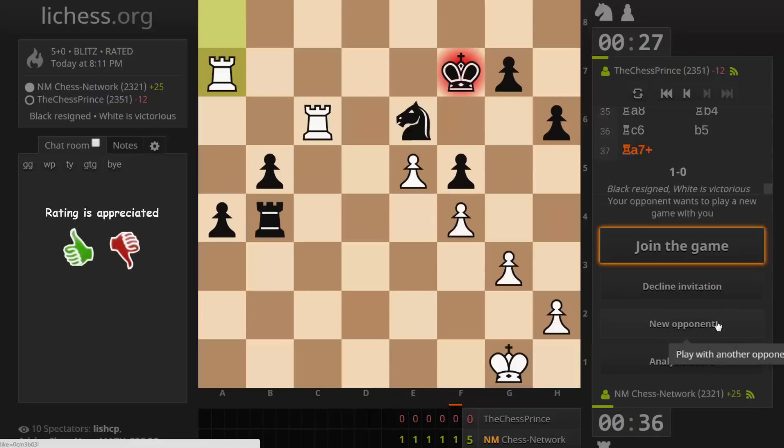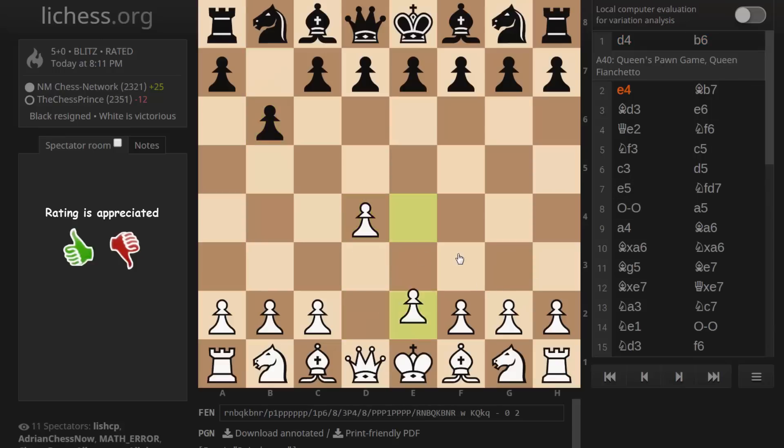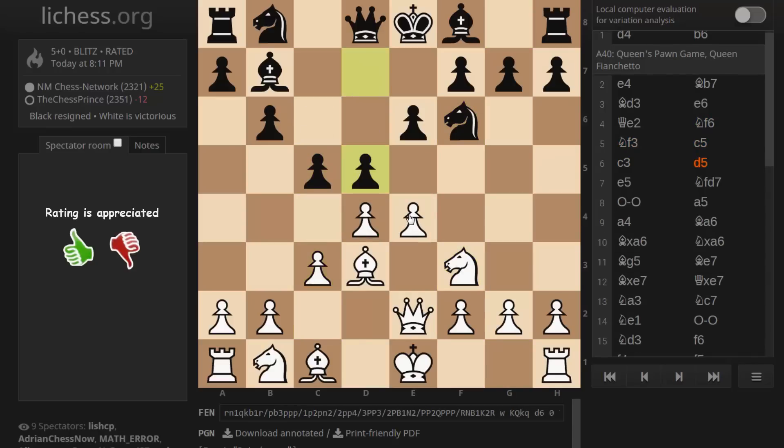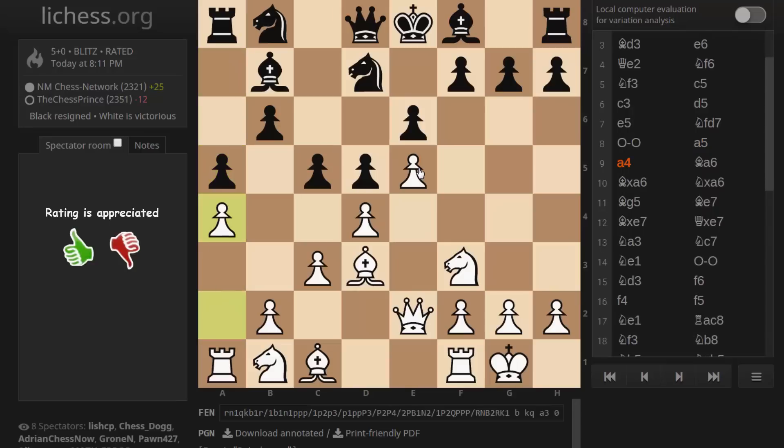Let me go into the analysis board without the local evaluation just yet. This is what black is signing up for when you go with this system — white will be able to get this nice, ideal pawn center. Black could make it flinch, like they did eventually with d5, so it shifts somewhat. It goes from having an ideal pawn center to a space advantage. With this pawn on e5, the knight has to find a new home.